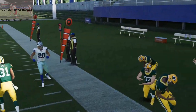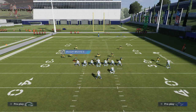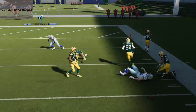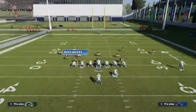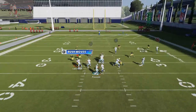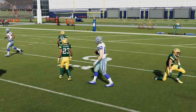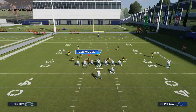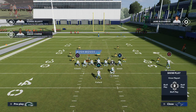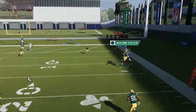Against man-to-man, these crossing routes are really going to get open in MUT — if you have a Jermichael Finley or any good tight end they'll run these crossing routes without much issue. The Cowboys don't quite have the tight ends, but on that cut inside you're able to get that ball in against man coverage. You can also smart route Amari Cooper's route to make it a little shallower and maybe just keep two people out on routes.